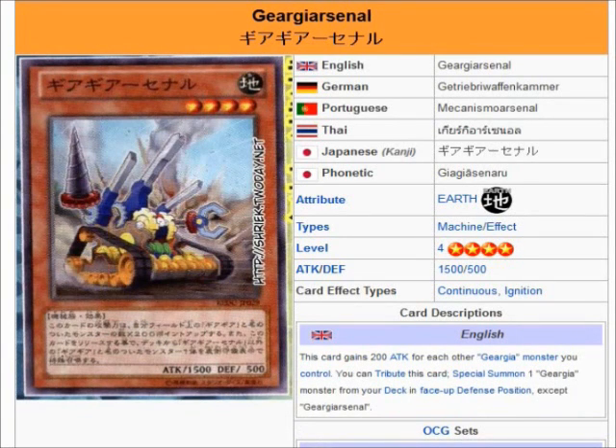The next one, Arsenal — he gains 200 attack for each Ghirigya you control, and then you tribute this card to special summon one Ghirigya from your deck in face-up defense position, except another Arsenal. You can kind of start to get the concept of the deck at this point. They all just kind of loop together with XYZ plays and some really cool stuff.